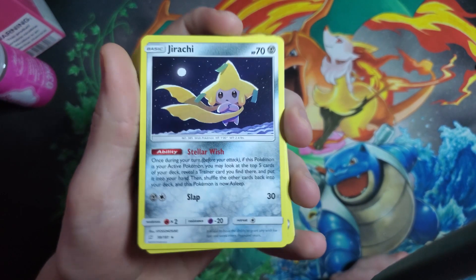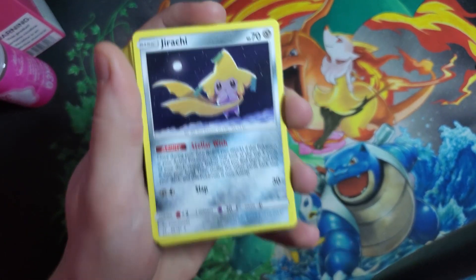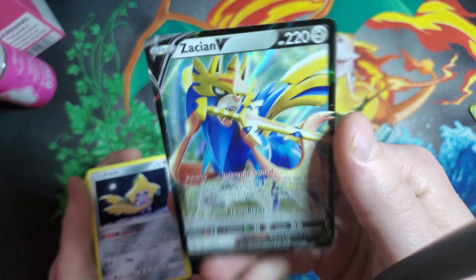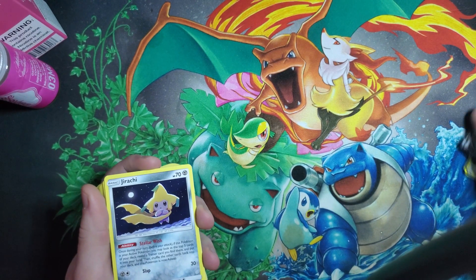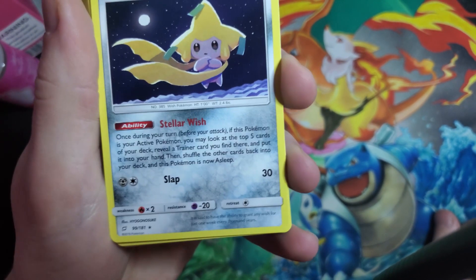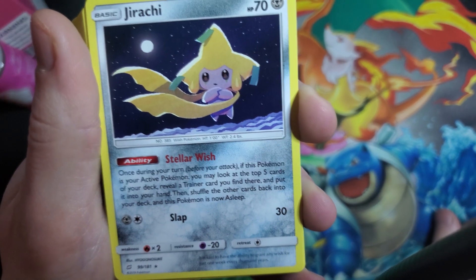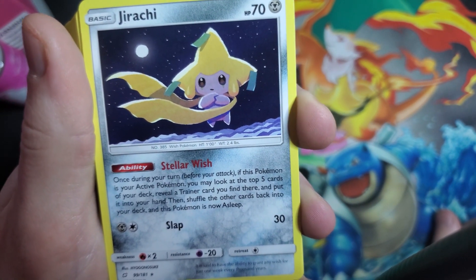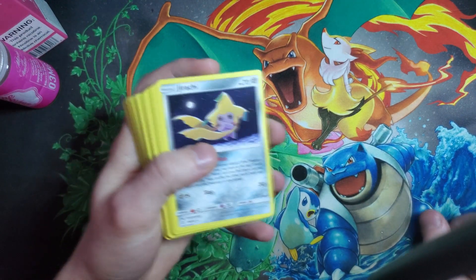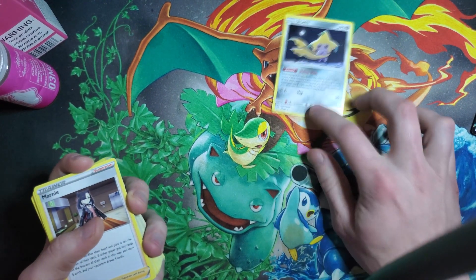Jirachi is a very good card in almost every deck. I honestly think it's kind of overkill in a Zacian V deck because you could already use Intrepid Sword as your draw engine until you get things rolling. But you could take these Jirachi and put them in plenty of other decks. You're never going to attack with it — you just use its Stellar Wish ability. Once during your turn, if this is your active Pokemon, you can look at the top five cards of your deck, pick a Trainer card from those five, put it in your hand, and shuffle the rest back. Jirachi falls asleep afterwards, but you could just switch them out, and like the Brave Blade cooldown, if you switch Jirachi to the bench and pull him back out you can use that ability again.